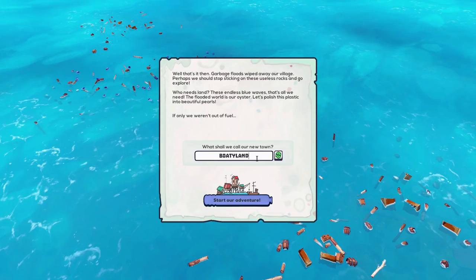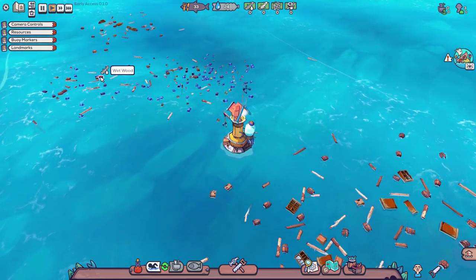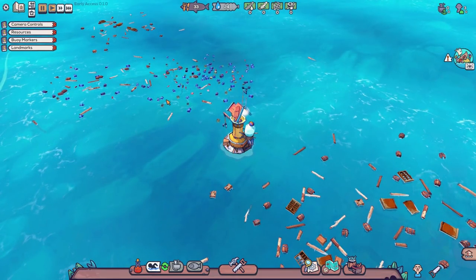We're going to call it Boatyland because in Buoyancy, which is our other floaty-boaty survival type game, the cities were called Floatyland and New Floatyland. So I think these ones should be called Boatyland because this is a game that is both floaty and boaty. Whereas Buoyancy's cities can be called Floatyland, the ones in Flotsam can be called Boatyland. It sounds like a fun place to go — where do you live? I live in Boatyland. So let us start our adventures on Boatyland. And first things first, space is pause — I do like a space pause. And this is it. This is Boatyland.